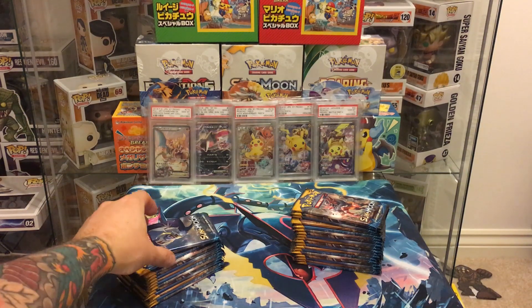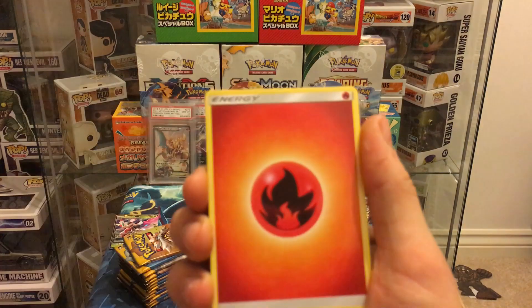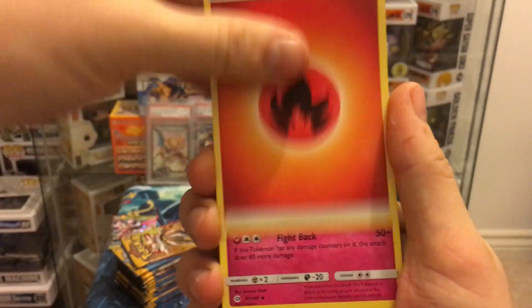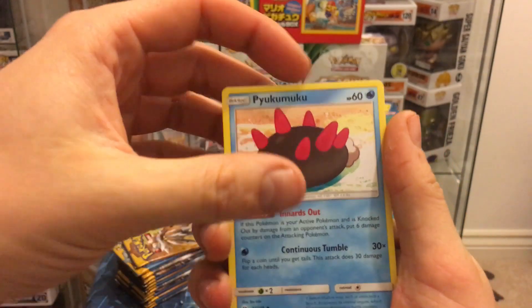I was sorting out what we've pulled so far earlier and it feels like we've opened an absolute shitload of Sun and Moon packs, but when you actually look at what we have and what we don't, there's so much we're still missing — secret rares and hyper rares especially. Pack five: fire energy, Granbull, Double Colorless, Pyukumuku, Fomantis, Wingull, Popplio, Growlithe, Grubbin...